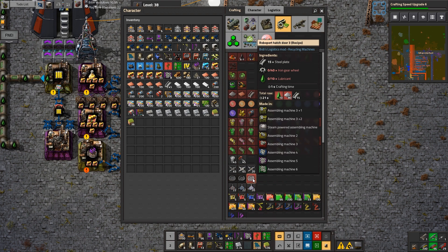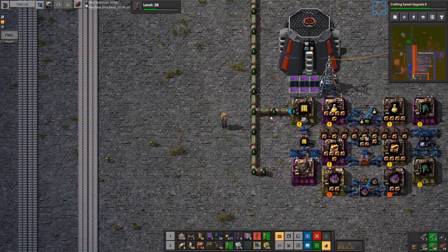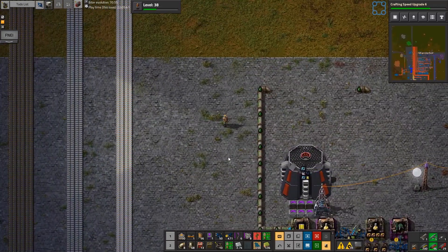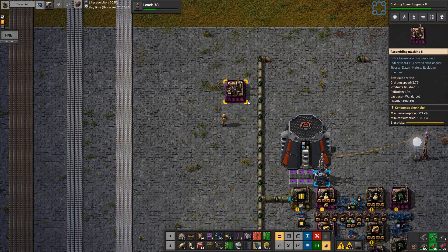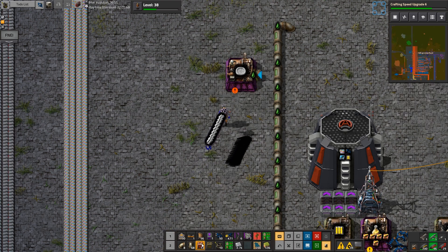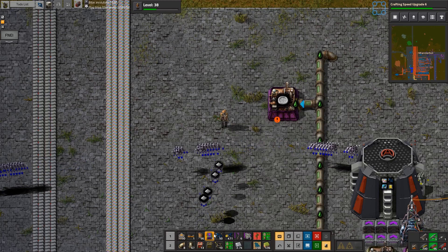Maybe if the hatches weren't a pain... well, I guess we could actually do it. It wouldn't be too hard. Let's do that. I'll just have a factory over here producing better RoboPorts. So you are going to be making RoboPort doors — you're going to need steel and gear. Easy.